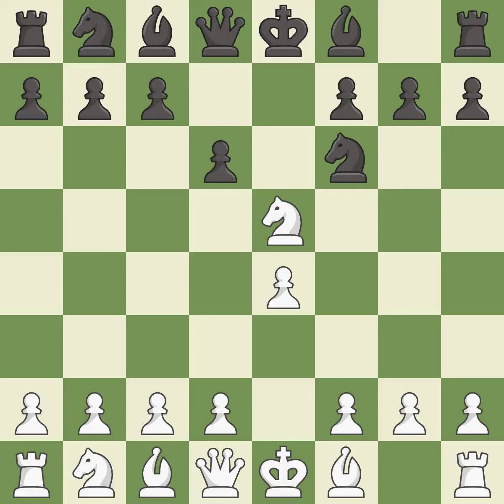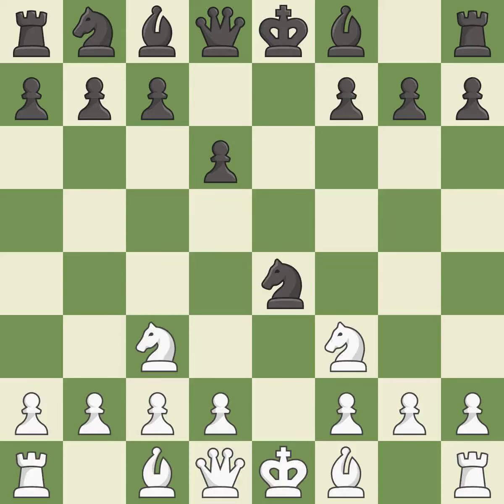d6 attacks the knight on e5 and allows the light-squared bishop to develop. Nf3 returns the attacked knight back to the f3 square, where it supports the d4 square and fights for the e5 square. Nxe4 captures the e4 pawn and places the knight in the center of the board, where it controls many important squares. Nc3 develops the knight toward the center, attacks the knight on e4, and controls the d5 square.